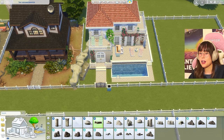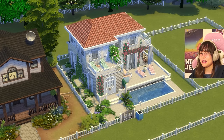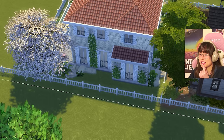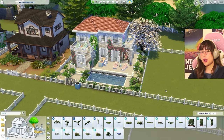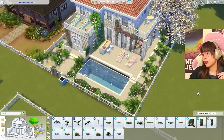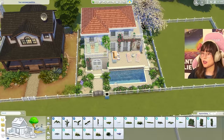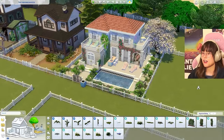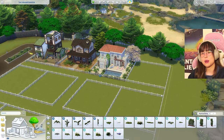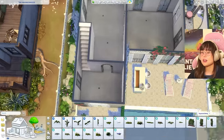Putting lots of rocks and plants around the whole exterior, framing everything in. I went overboard — so many plants, I cannot defend myself. But I think I'm done with the outside. These houses aren't going to be 10/10 because we have limited packs, limited time, and limited creativity when Nora's around!